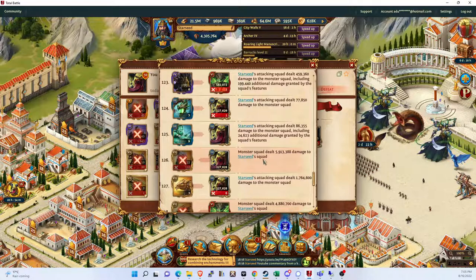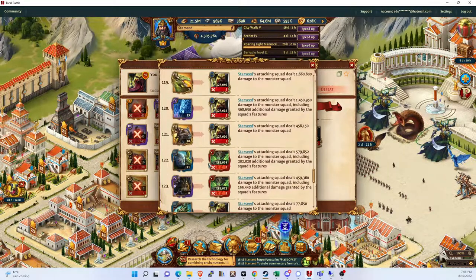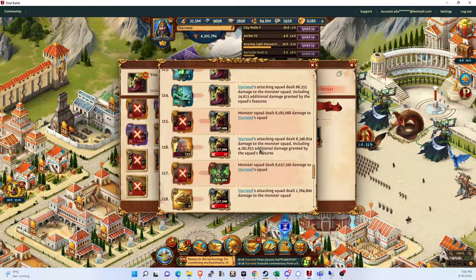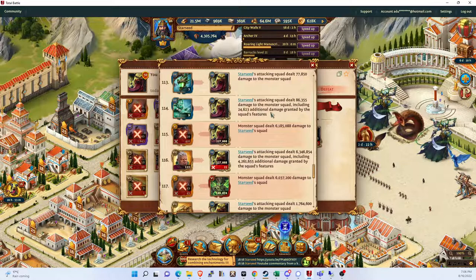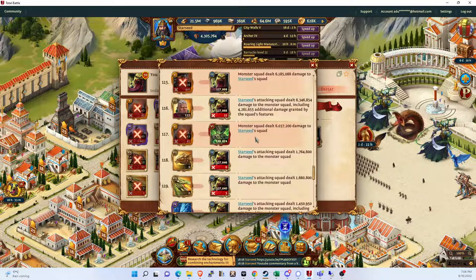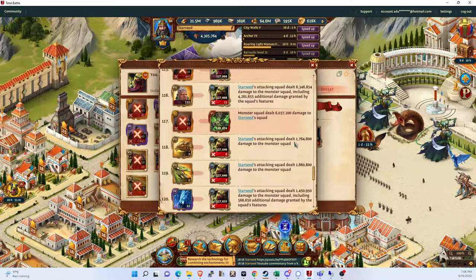The basic principle is that you want more attacks from your best units. And against Doomsday, the best unit you can get is going to be your epic monster hunters. If we look at one of his attacks, we see it dealt 6.3 million, and 4.2 of that comes from the bonus that these guys have. So as you can see, that's a huge amount of bonus damage. Let's compare it to some real units.